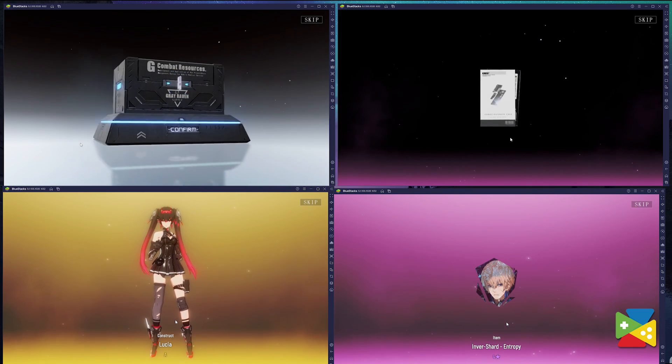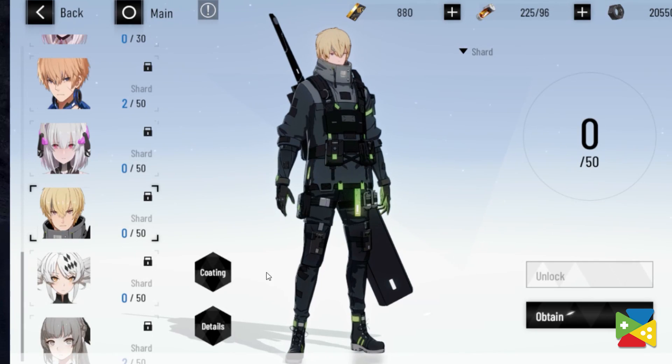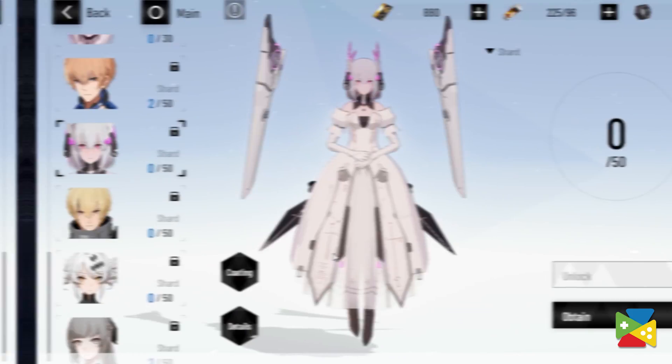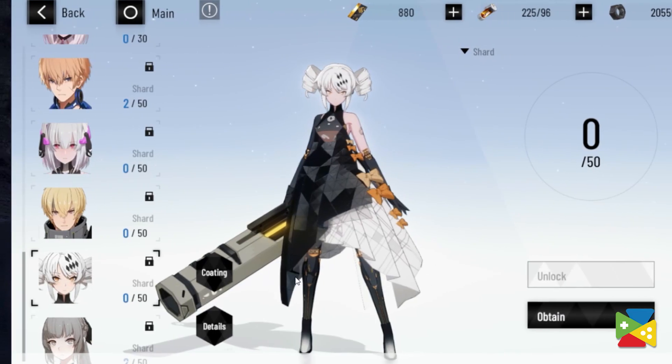I strongly recommend going for any of the following S-Rank characters: firstly, Kamui Dark Energon; then Leaf Lapex; then Leaf Random; and finally, Karina Amber. So if you get any of those, hold on to that instance.